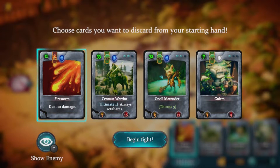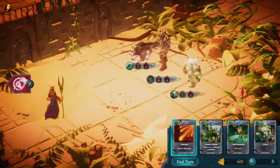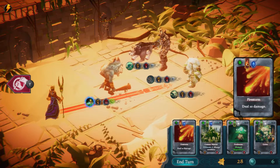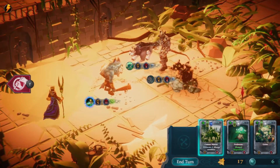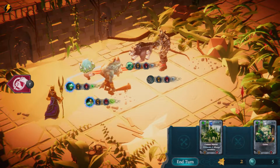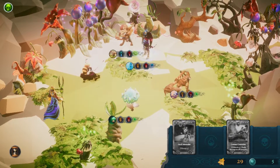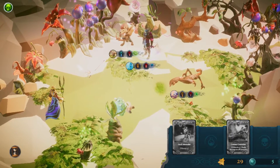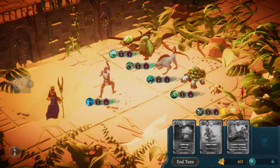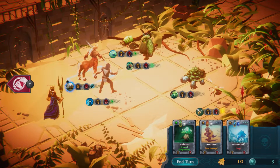You start each battle by drawing 4 cards and discarding any that you don't like, and then it's time to make the first move and play your cards. Each turn sees you summoning minions and attacking with them or casting spells, and the objective is to simply kill all of the enemies by reducing their health to 0. This is made a little trickier by the fact that both minions and monsters perform a counter attack the first time they're attacked, so you really need to focus on the attack and health stats of cards to ensure you've got minions to defend you against monster attacks on their turn, as a single hit from an enemy and it's game over.